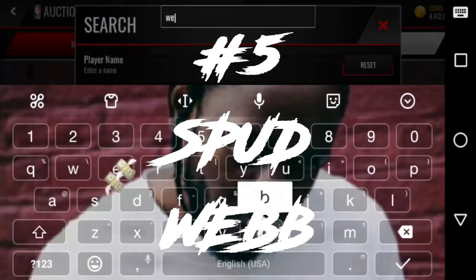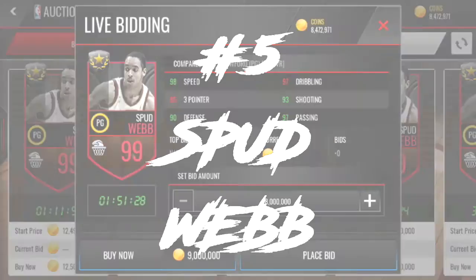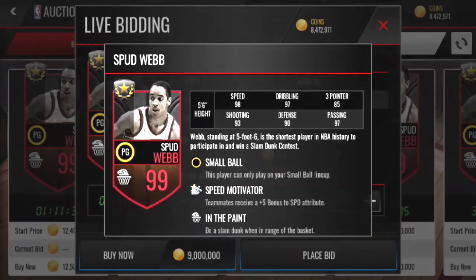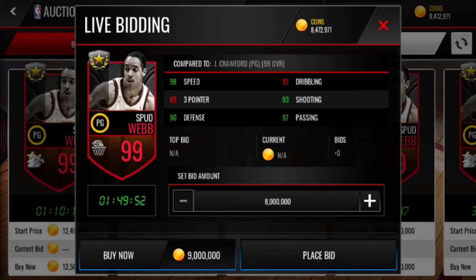I put number five as Spud Webb. You got that boy, 99 Spud Webb, Ultimate Legend. He got a 98 speed. Now, I don't know if there are any hidden stats that calculate speed, like acceleration or something like that. I checked on NBA Live.gg and they do have another stat that goes into your speed stat — they have quickness. I'll leave the link in my description. He has a 98 speed along with a 98 quickness, so this little guy is real speedy. He's in our fifth spot.